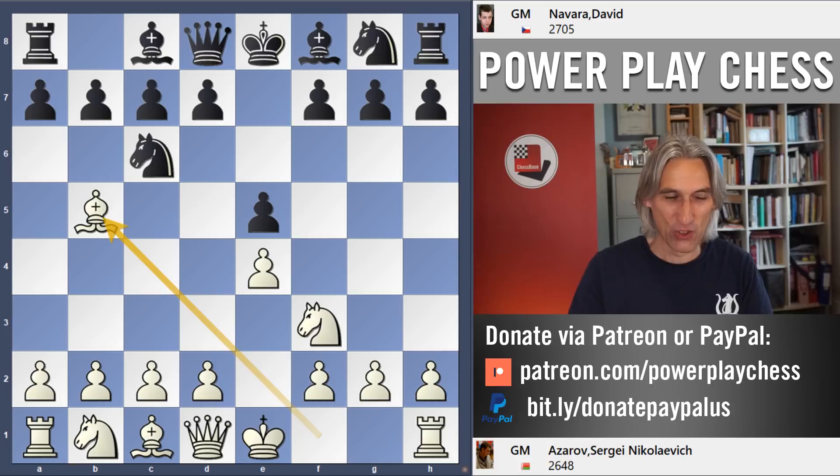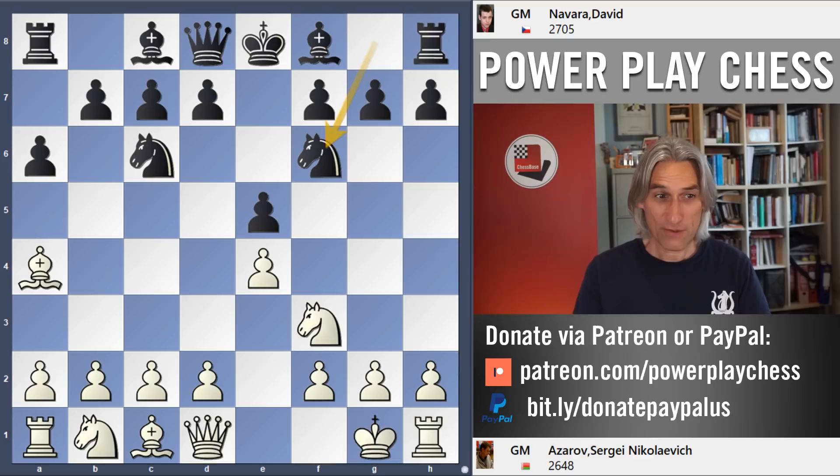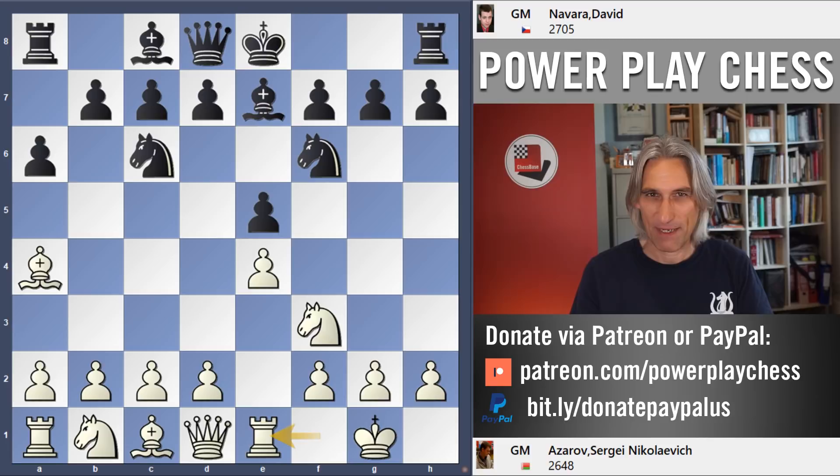So the Spanish — some people say the Ruy Lopez, named after a Spanish priest who recommended this in the 16th century: Rui Lopez de Segura. He also suggested that you should position the chessboard so that the sun shines in your opponent's eyes. Nobody expects the Spanish Inquisition.